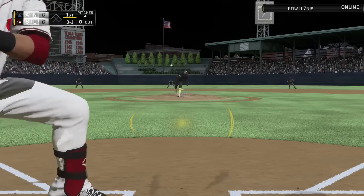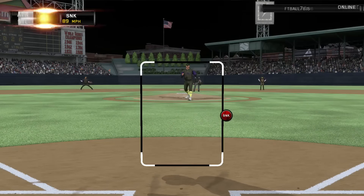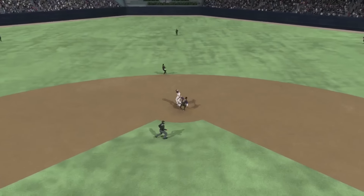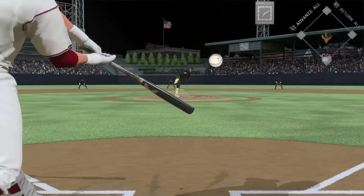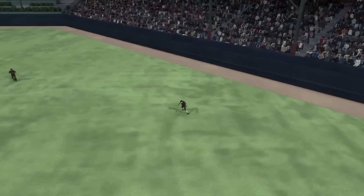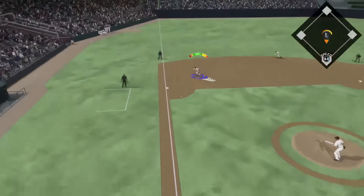We have Mookie Betts leading off with a walk on a 3-1 count. I'm not a huge fan of facing live series Felix Hernandez - he gets me looking at a sinker way inside. Felix Hernandez live series or flashback has a great sinker and that really gives me fits. I attempt my first steal of the whole series and get thrown out. That kind of kills our inning as Miguel Cabrera flies out to right field.